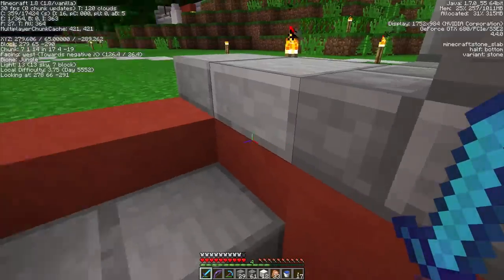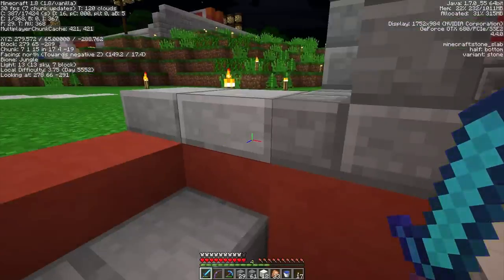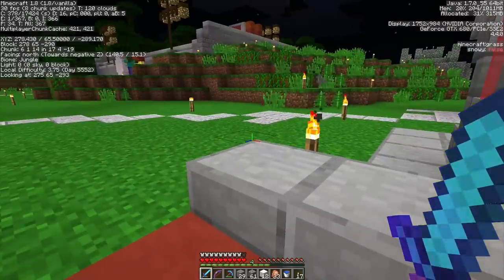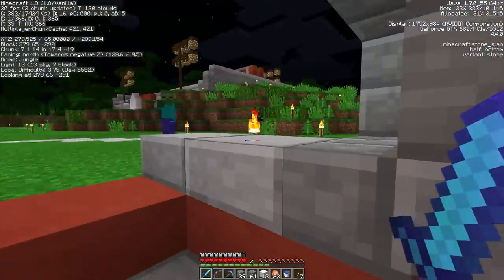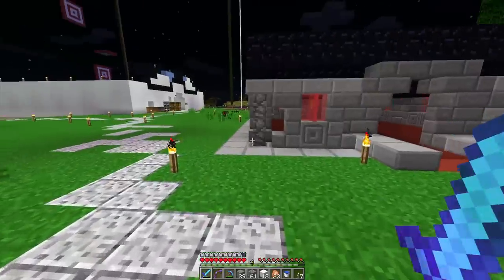I doubt it though. Is there light levels anymore? I don't know how this menu works anymore. I have no clue — like what am I looking at here? Light level, come on, show me. Chunk block, facing north, we got XYZ, we got all kinds of stuff up there. No idea.